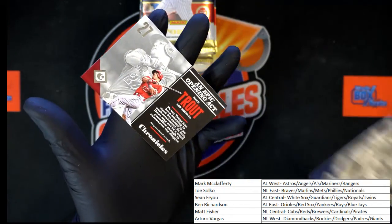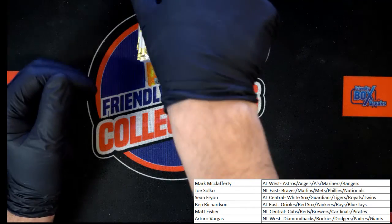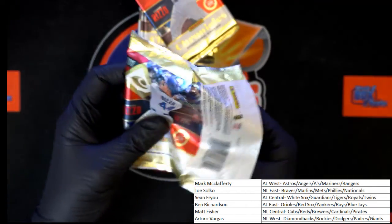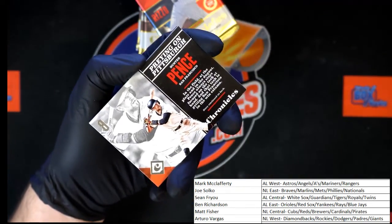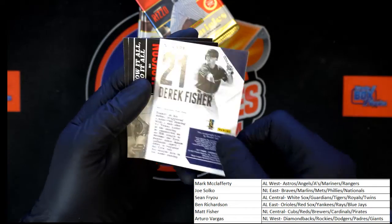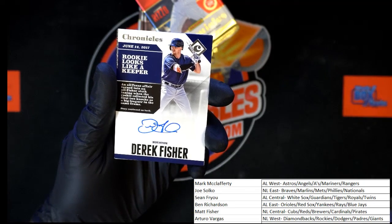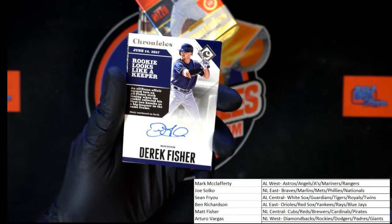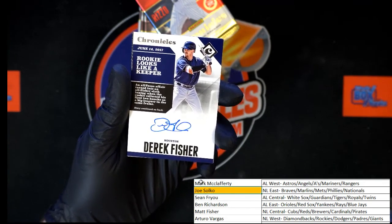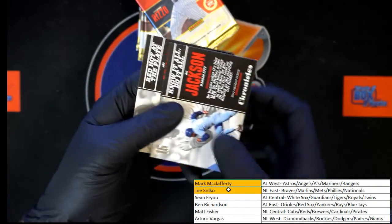Then we got Javier and Trout. Pack number two: we've got Hunter Pence, Clayton Kershaw, Derek Fisher going to Houston — and that is AL West, Mark M. Joe S getting the first patch right there, and Mark M getting the first auto. Behind that, Bo Jackson and Jay Bruce.